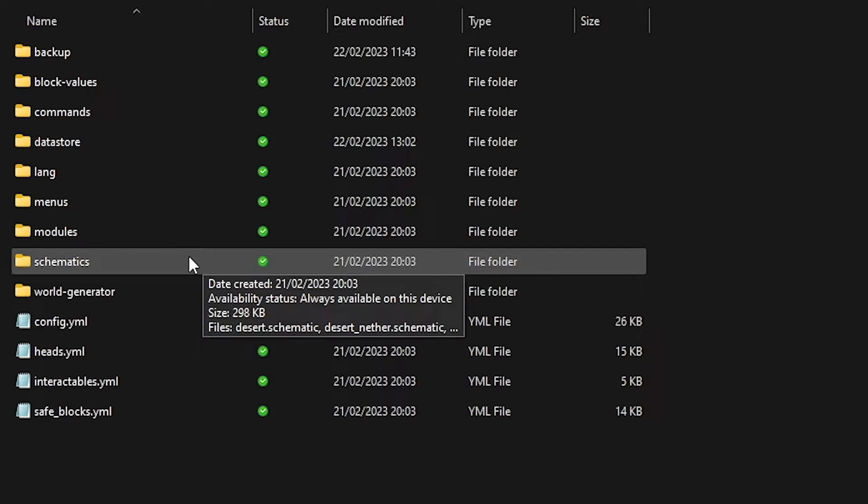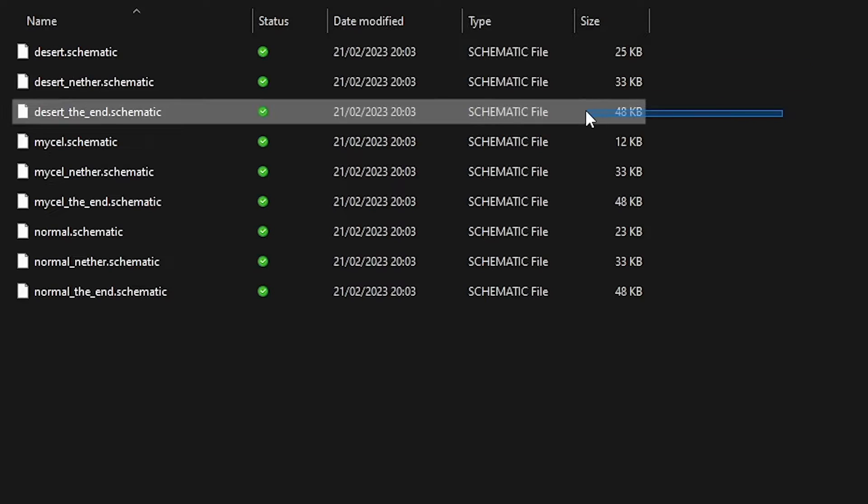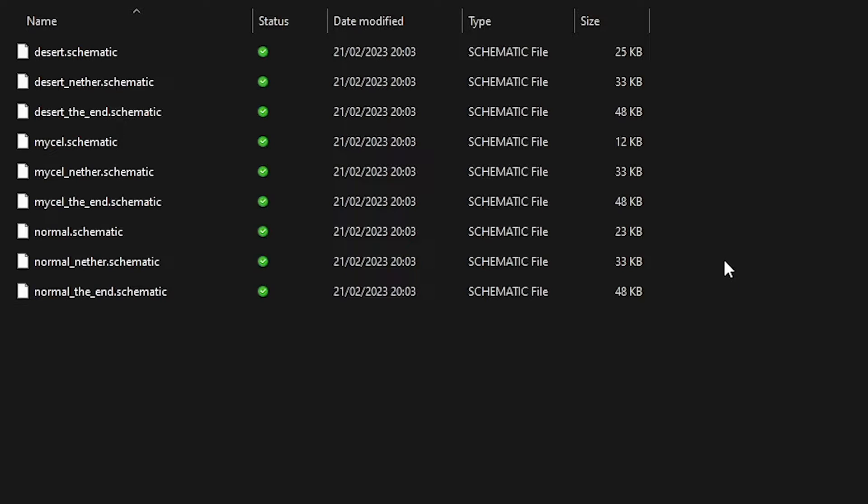Over here we got the schematics folder. In here you will see your three default islands, all with a normal overworld, nether, and end variant. If you don't want to use these three default schematics, let me show you how to create a new one.